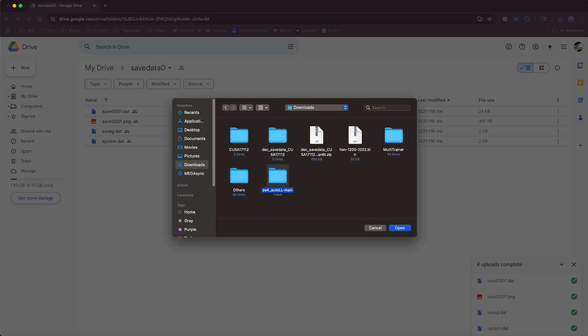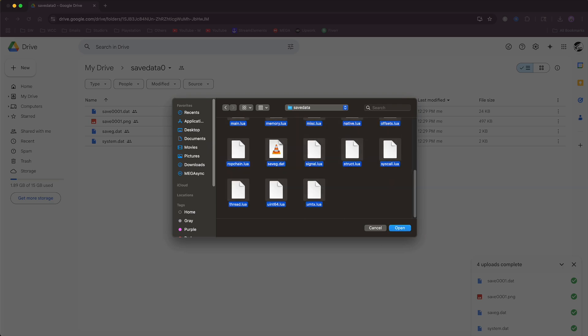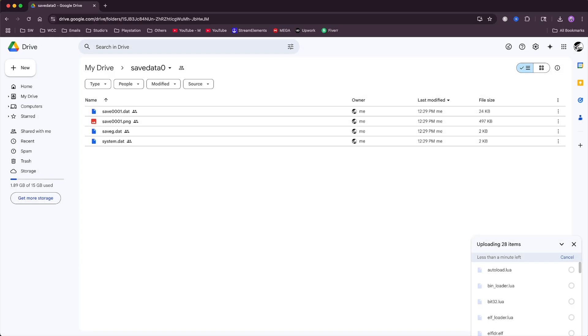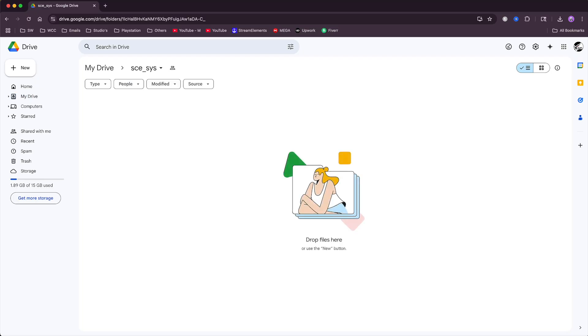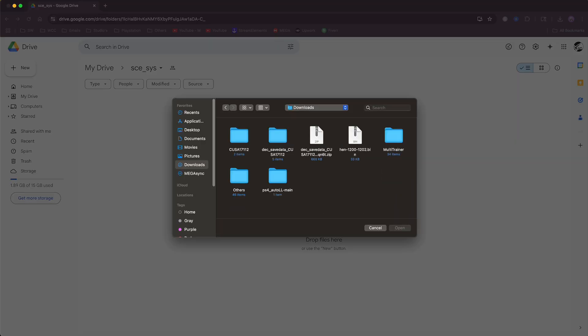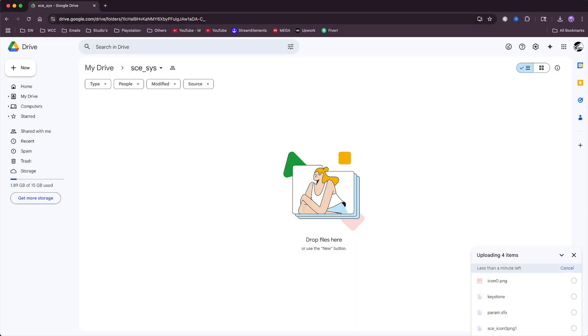Select all the necessary files and upload them. If you get a conflict message, just hit Upload Anyway. Once those files are uploaded, click My Drive and go inside the SCE_SYS folder. Then go to your Downloads folder, navigate inside the decrypted save to the SCE_SYS folder, copy all of those files, and upload them to your Google Drive SCE_SYS folder. This should only take a second.